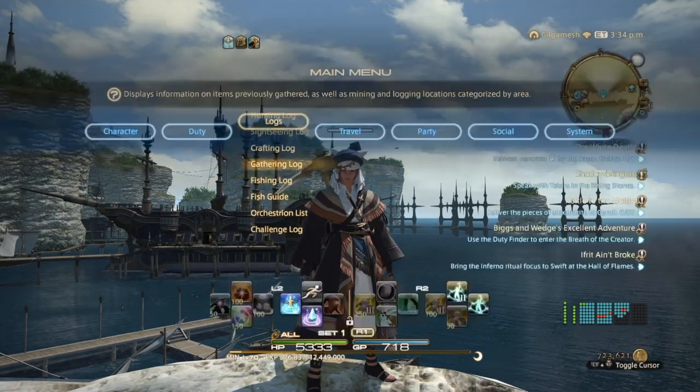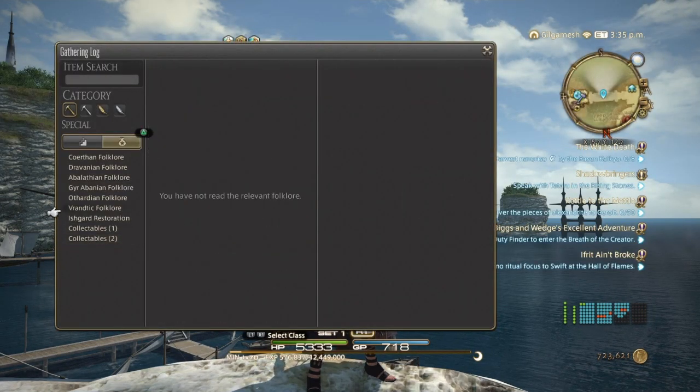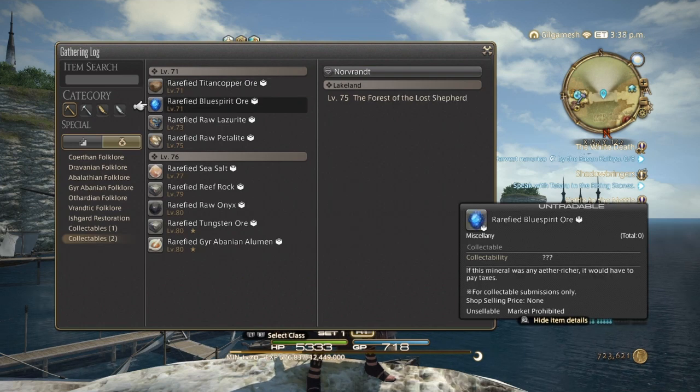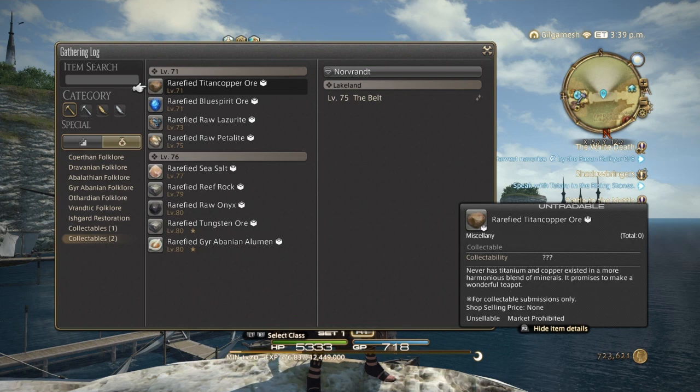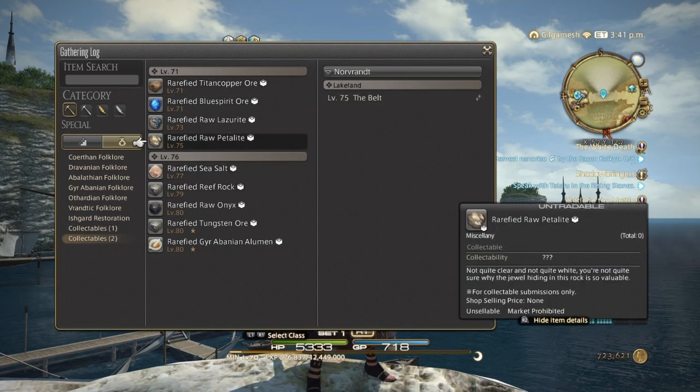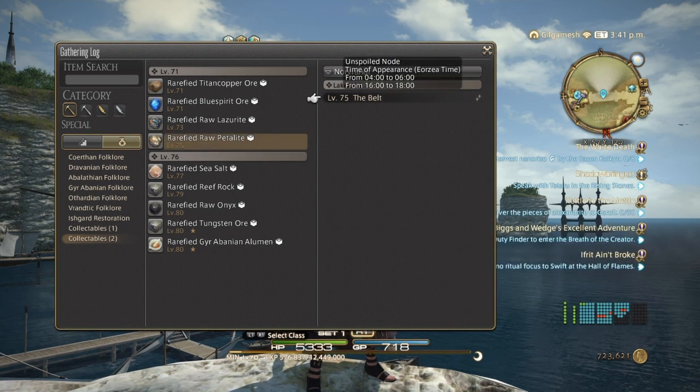In the Gatherer Log, if you use the Triangle or Botanist Controller, go to Special and then Collectibles 2. Here we have all the items. The blue Spirit Ore is the farmable one; the other ones are timed nodes. So the Titan Copper Ore will be at 4 o'clock, including the Pedalikes, since they're on the same node.